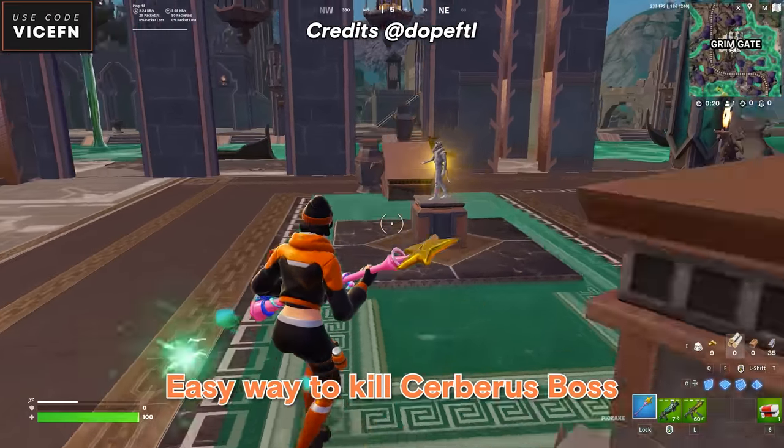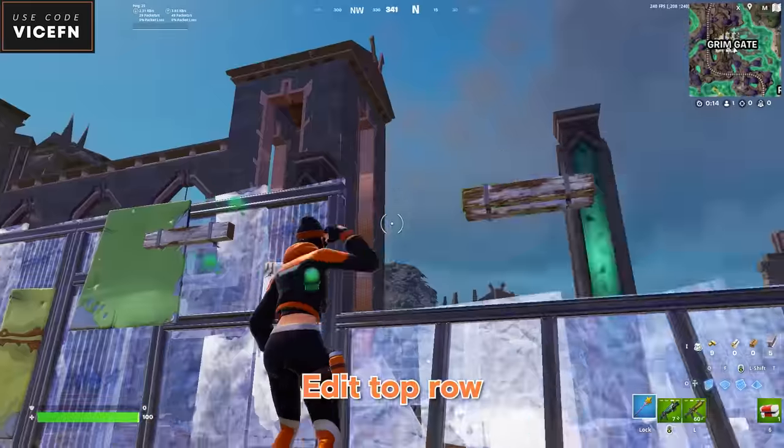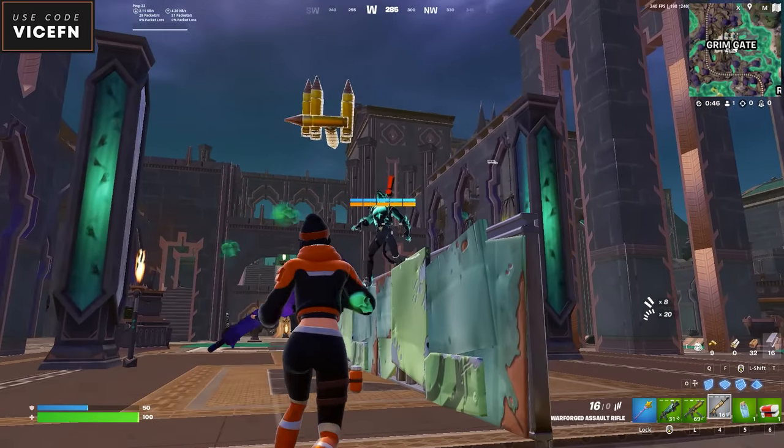Here's an easy way to kill the Cerberus NPC. Place these three walls and edit them like this. Now after you challenge the boss and kill the wolves, the NPC will get stuck here — and now it's an easy kill.